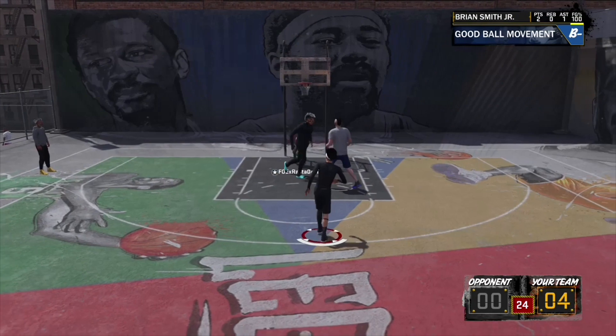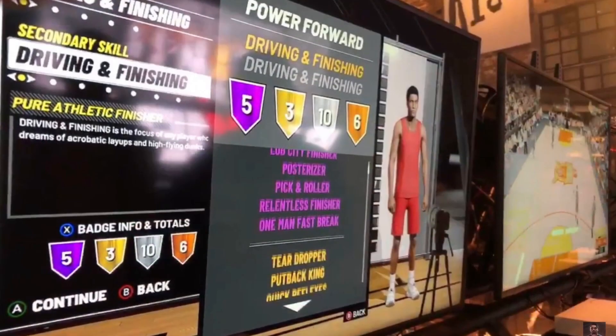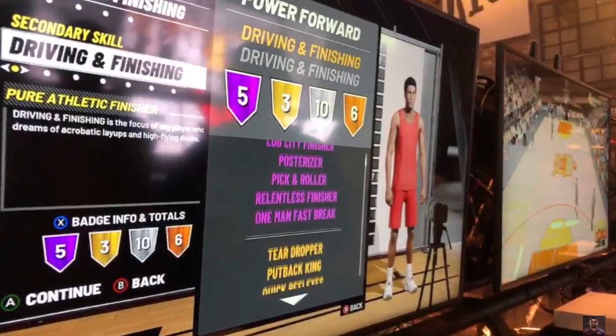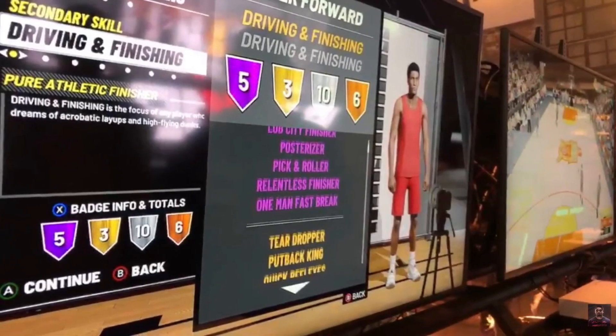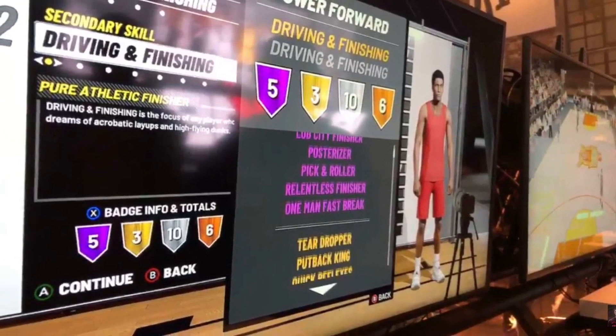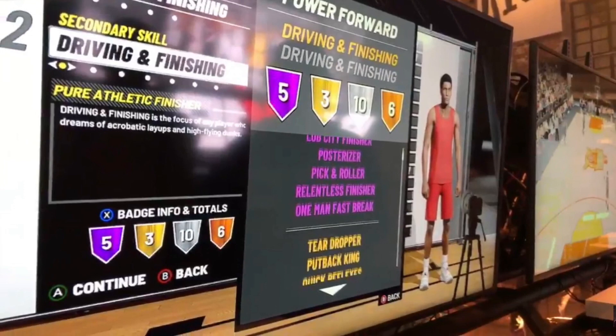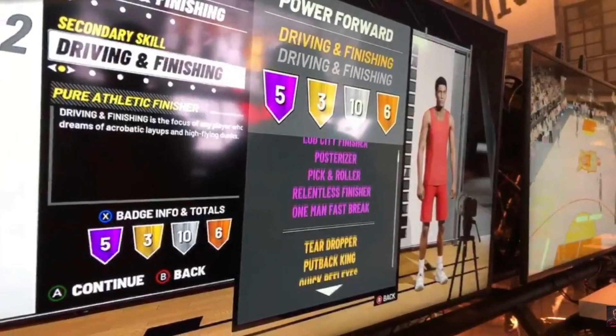The next build I'm gonna show you guys — I'm trying to tell you this build would be godly in 2K19. As you can see, this is a pure athletic finisher. I have five Hall of Fame badges, three gold badges, ten silver badges, and six bronze. Post scorer, rise up, pick and roll, relentless finisher — all that is on Hall of Fame. I think this build is godly for me in 2K19.